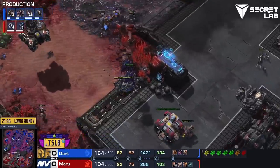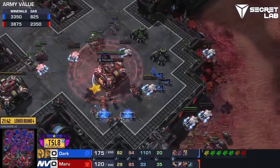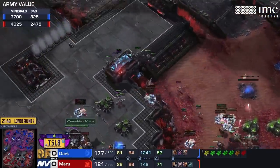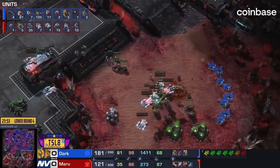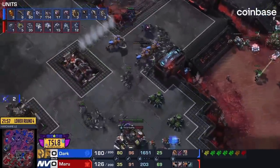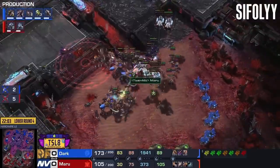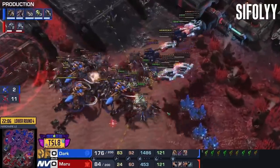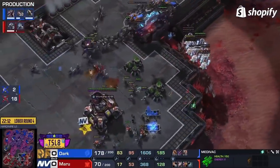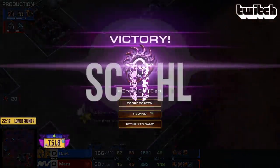I absolutely believe in Maru winning this game, and Dark once again proving that ultras are the best at throwing games. But as long as he includes any lings — not even infestors, though he's also adding an infestor — I think Maru is dead. Maybe if Maru could get two more bases back up, then I'm back on the comeback hype train. But Dark is still on eight bases. As long as Dark takes both contested bases he's in a good spot. Maru's army gets caught out of position, loses the vast majority — just those ghosts staying alive — and that is not going to be enough.